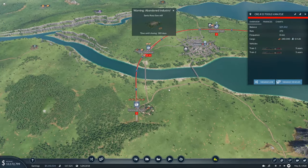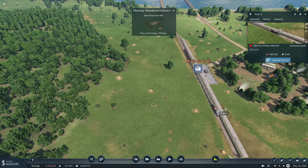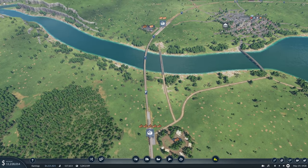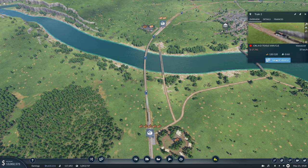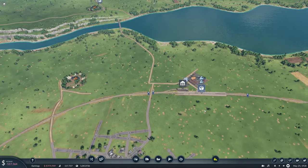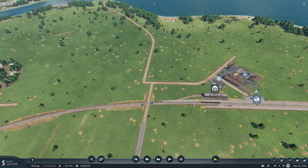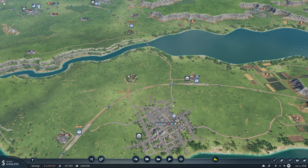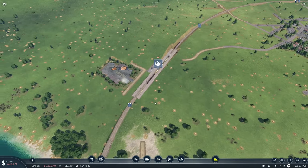We do need to clone this. Load if available, max stop time, three minutes — the standard. Manage this vehicle and clone it. Now we have three trains on this line and it should be fine.